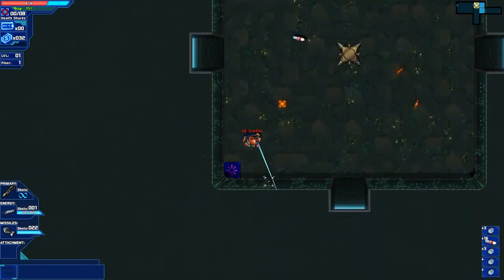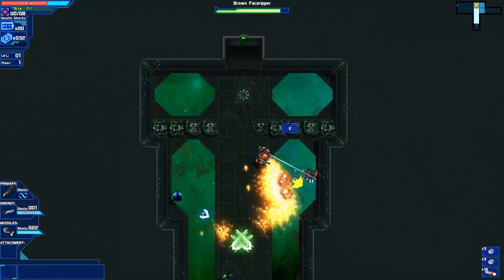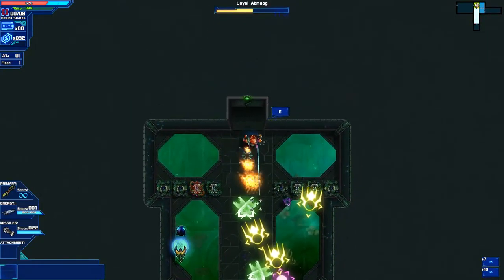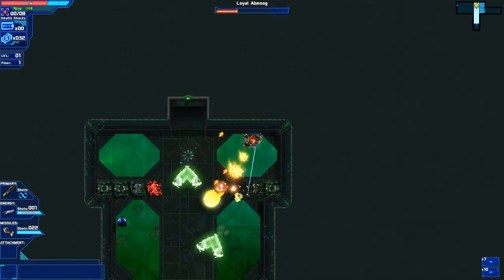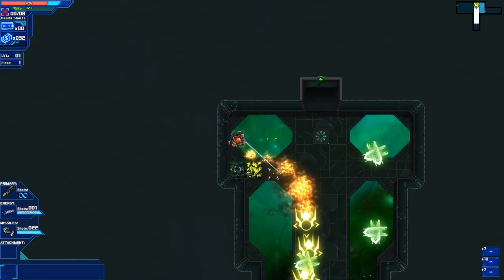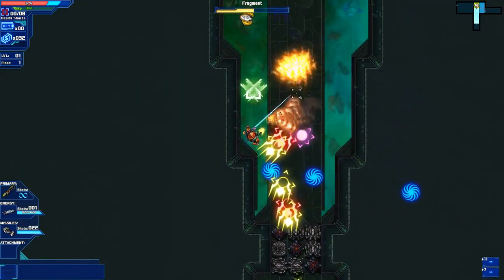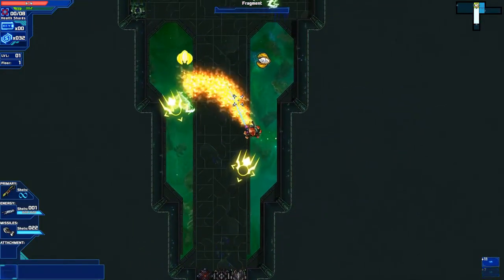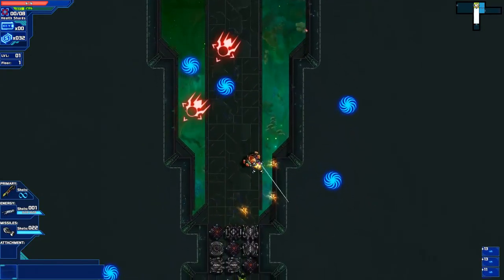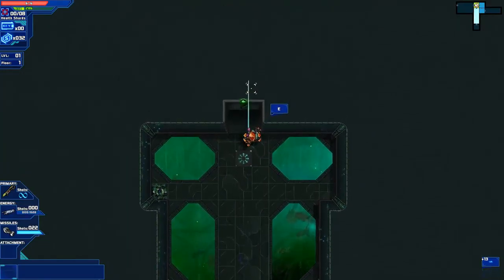I can definitely attest to that because so far, like I said, I've been playing for about 30-40 minutes and I have yet to find a room or an enemy pattern which is the same as last. One thing I'm really impressed with in this game is just how many enemies they cram into one level, each with their own uniqueness. It's not just that you're fighting a ridiculous wave of enemies, but also that you're fighting a wave of enemies with very unique spray patterns and attributes, and each of them is really different from the last.